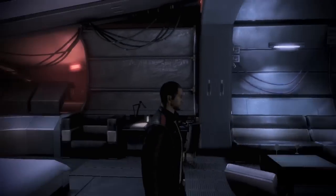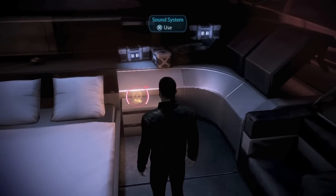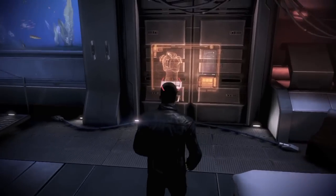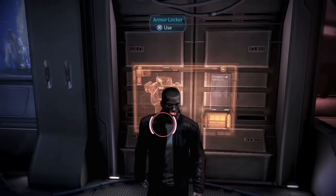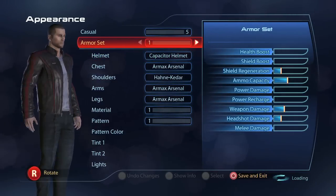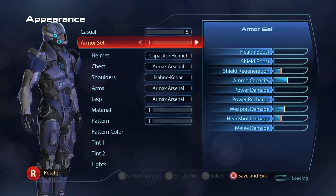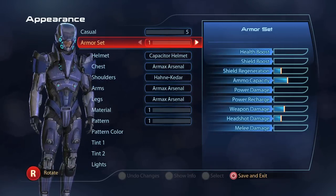The Captain's cabin is where we're going to start and it's pretty much the same as it was last time — you can play music to set the mood. You can access your armor locker to change your casual appearance and also your battle armor. All these bits like helmets, shoulders, arms, and legs you find scattered around missions, and you can mix and match them for different stat effects, which you can see on the right there.